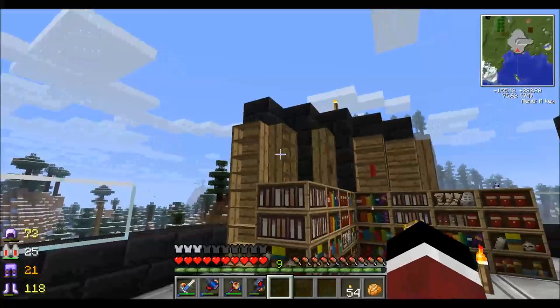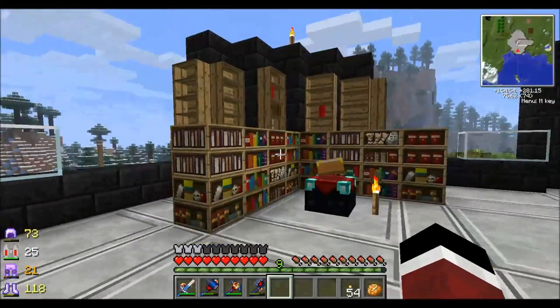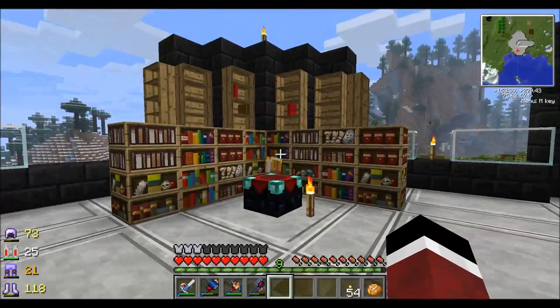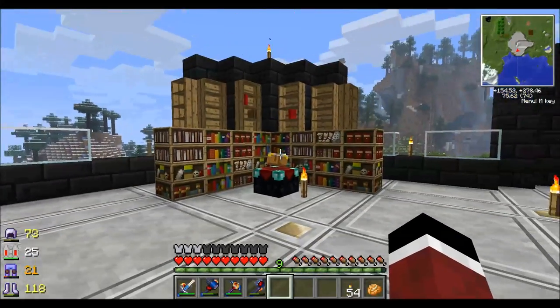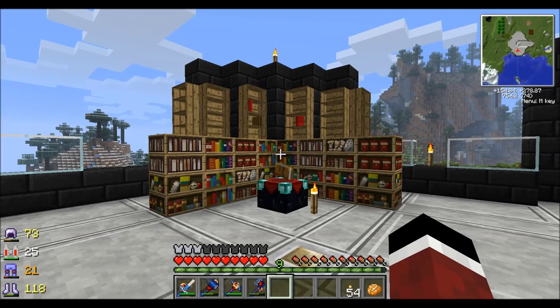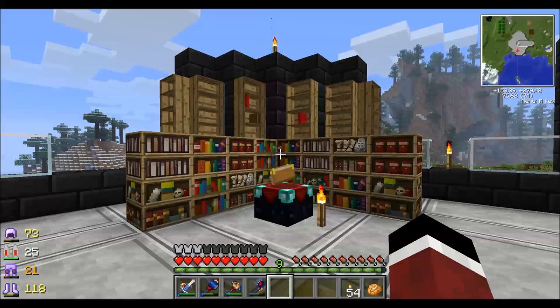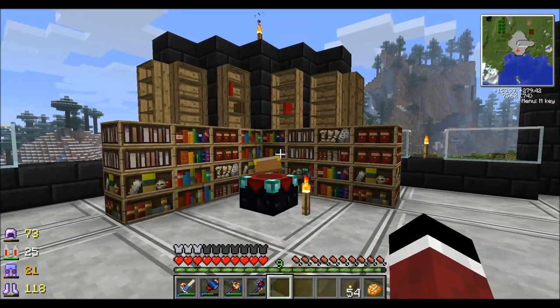These are all going to be the bookcases. I need to figure out a better layout for the enchanting table here — I don't like the way this looks. I'm not sure if I'm going to put it here or just redesign where it's going, but it's going up here somewhere.